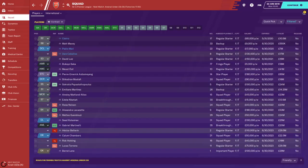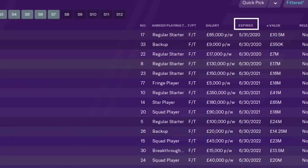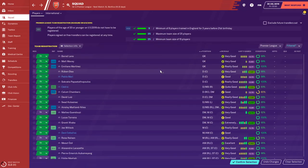When looking at your squad, the single most important thing you can do as a manager is to take care of your contracts. Check on when your players' contracts are expiring. If they expire in the next two years, you have a choice: sell them or re-sign them ASAP.